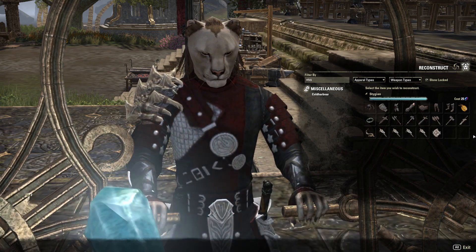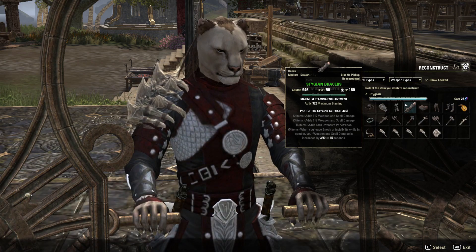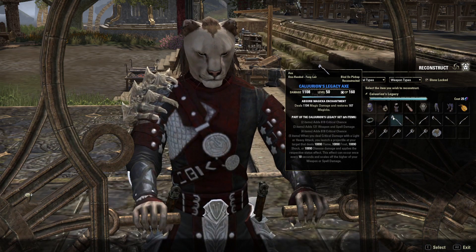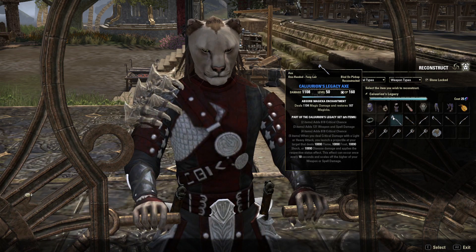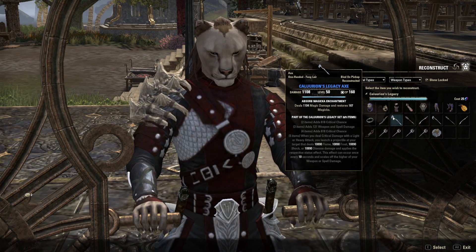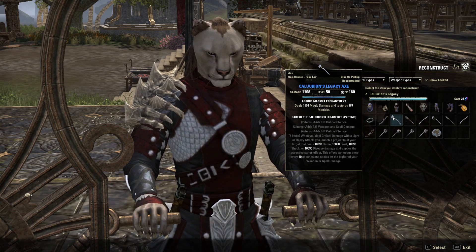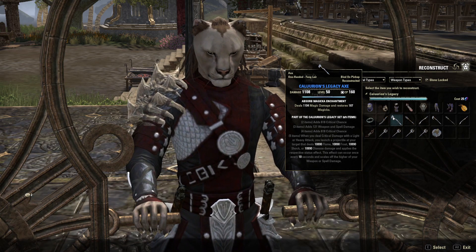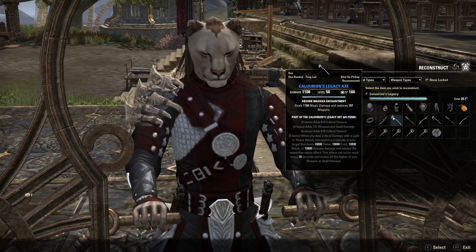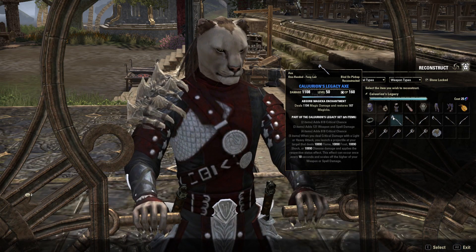For my Stamblade, I'm looking at something like Stygian. This is going to stay on my build — I really like this set a lot. It gives me good healing. A few other things I'm looking at is Kaurians. I think Kaurians could be pretty sneaky. It's getting a lot stronger now that it can deal critical damage, so whenever you do critical damage with a light or heavy attack, you launch a projectile every ten seconds. With the new smart loot aspect, Kaurians will definitely be a lot easier to get. It looks very strong for Stamblade because you can pretty much guarantee a crit strike with a light attack coming out of stealth.